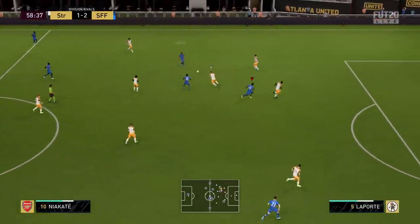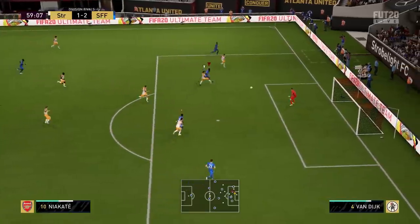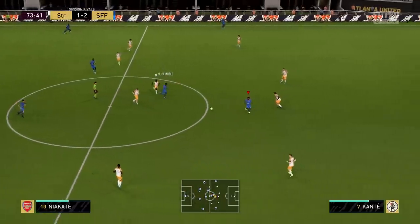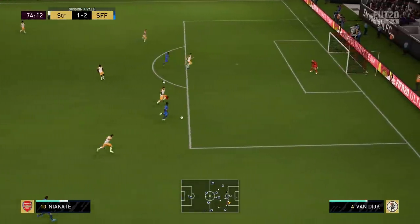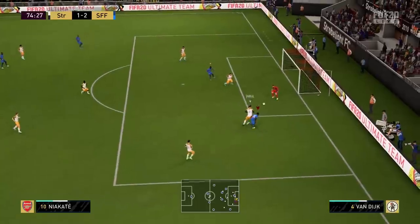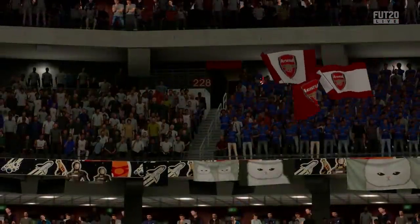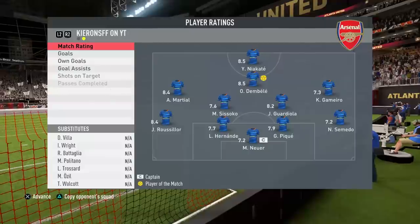A really nice through ball finds Niacate, who tries to get around van Dijk and gets the left-foot shot away, but the keeper makes the stop. The ball comes through from Dembele — Niacate gets through the gap with good acceleration but van Dijk just gets back in time. There's the full-time whistle — we get ourselves a 2-1 victory thanks to two goals from our French forward Niacate.